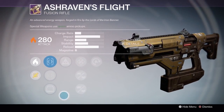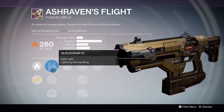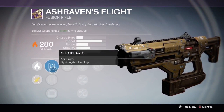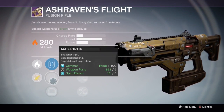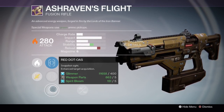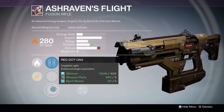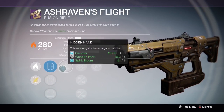Let's take a look at the perks for Ash Raven's Flight. For the sights we have Quick Draw IS — Agile Sight, Lightning Fast Handling — Short Shot IS — Snapshot Sight, Excellent Handling, Superb Target Acquisition — and Red Dot OES. Then for the first main perk we have Hidden Hand — this weapon gains better target acquisition.